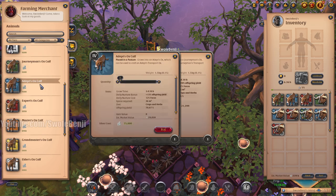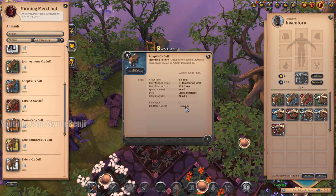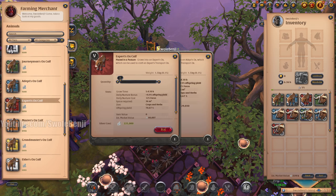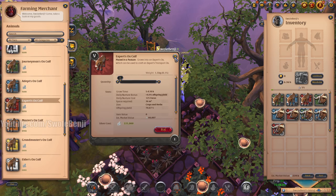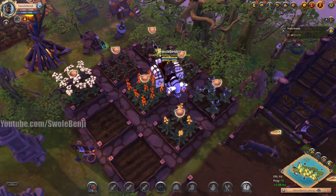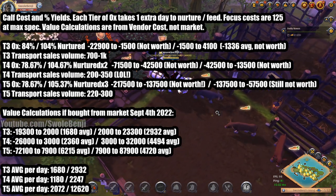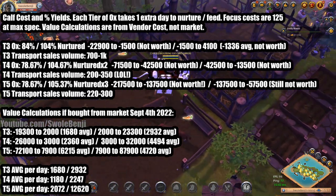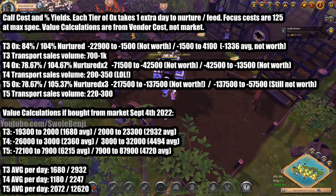The reason you lose money buying from the vendor is because the actual prices of these animals are so much lower on the market due to oversaturation. For instance, you can pay almost 40,000 less silver on the market for a tier four ox calf, and for a tier five it's 225,000 silver from the vendor versus about 80,000 on the market — three times cheaper. So never, ever buy your babies from the island vendor for oxes; always buy them from the market.